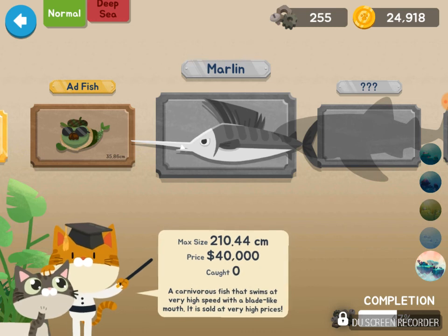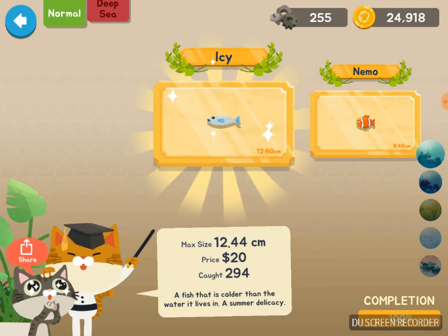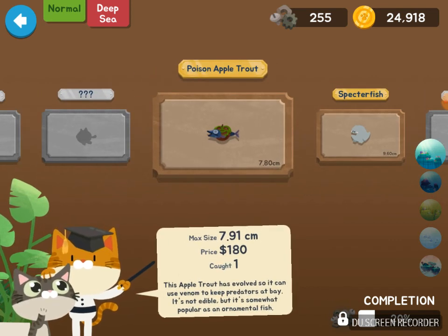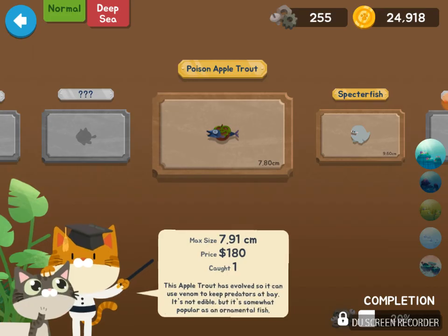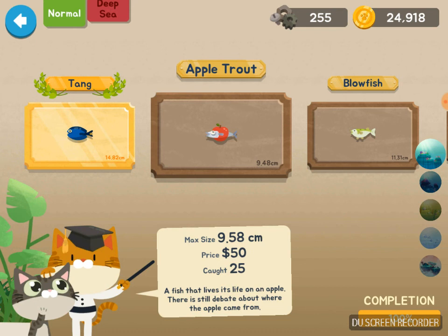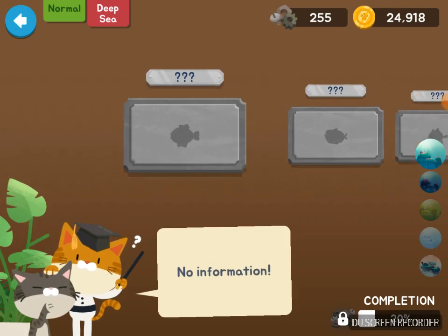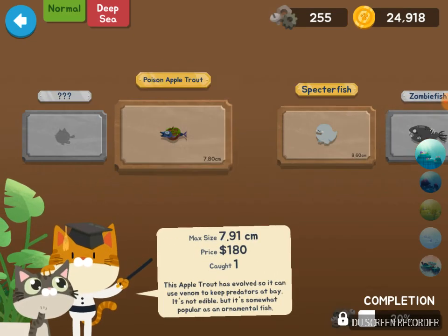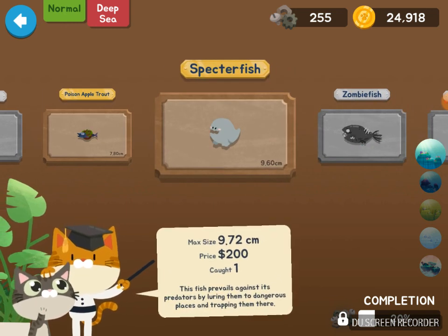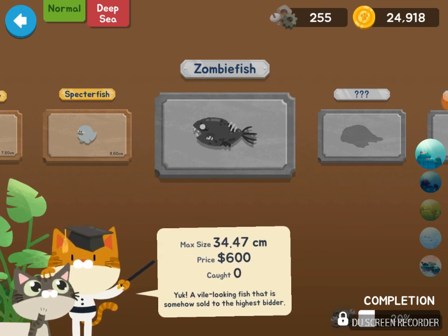Hope you enjoyed the video — wait, I forgot to show you guys the deep sea fish. The poison apple trout and the normal apple trout is right here. Then the poison apple trout. We have the specter fish — basically like a ghost zombie fish, he's very strong so I haven't been able to catch him either.